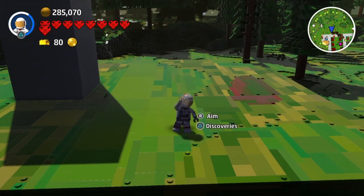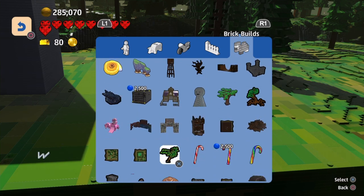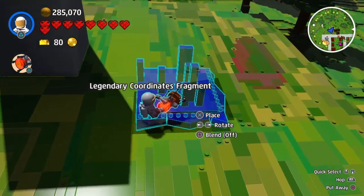Hey everybody, I'm just doing a quick tutorial for these legendary coordinate fragments, because it took me a little bit to figure out how they work, but I'm just trying to make that easier on you.